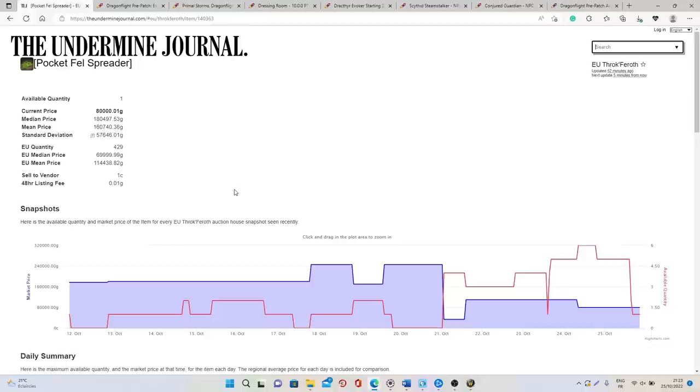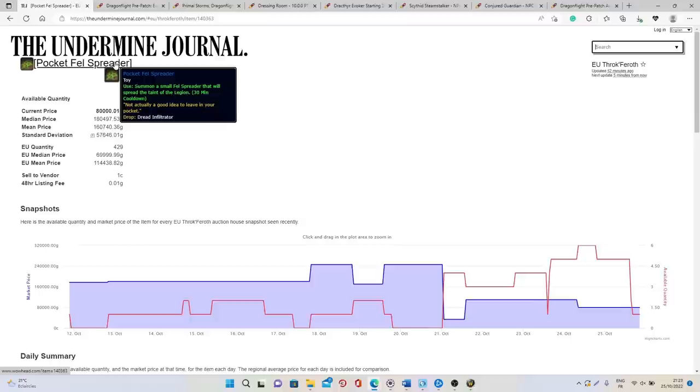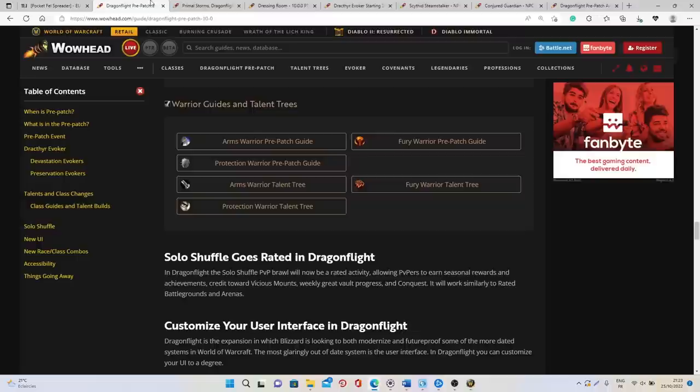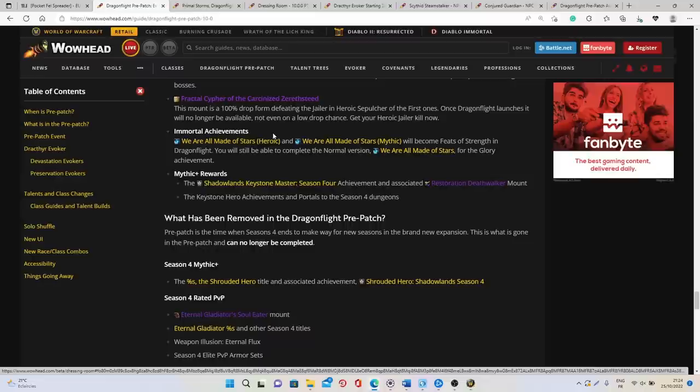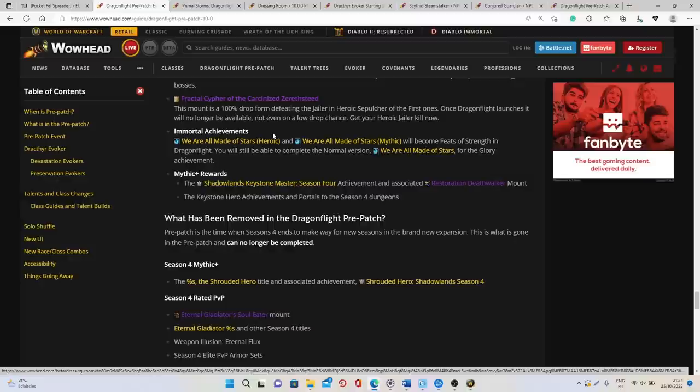A good example from the Legion pre-patch was the Pocket Fel Spreader — a toy you could farm during the pre-patch event that was only available during that time, and people are still selling it to this day. Unfortunately with Dragonflight we don't really have this type of thing. Maybe during the second phase when the new pre-patch event launches we will see other items become available, but for now it's really not sure that we will be able to get anything sellable on the auction house.